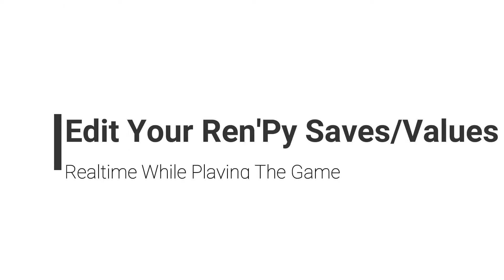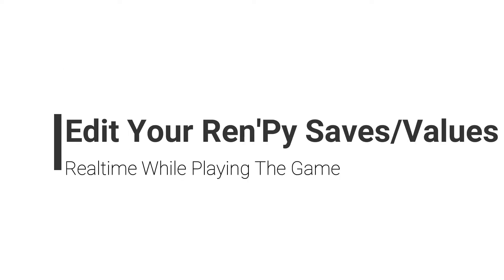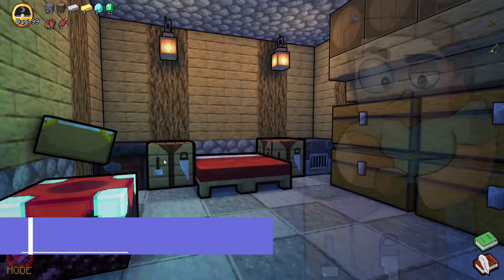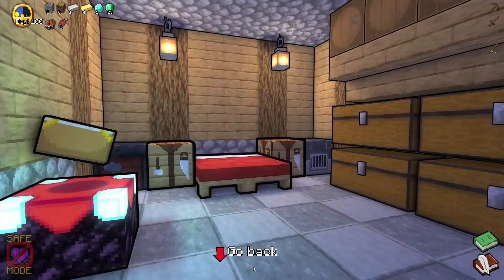So today, I will show you how to edit your game resources or saves in real time — meaning you can edit your game values while playing the game and increase or decrease them as you want. So let's get started.